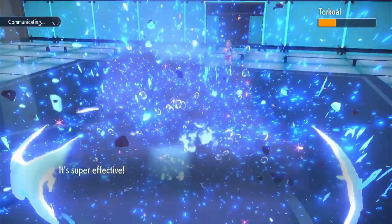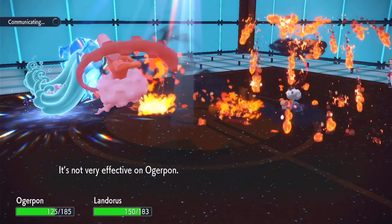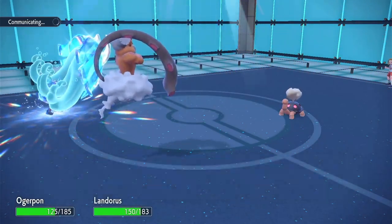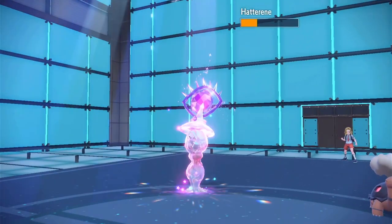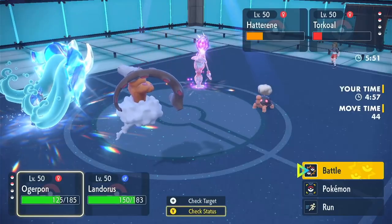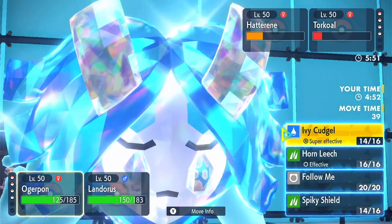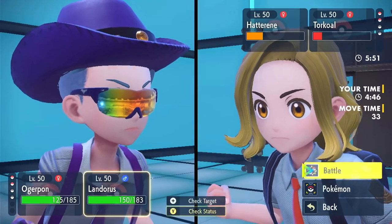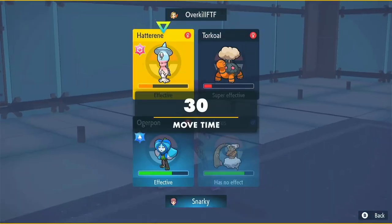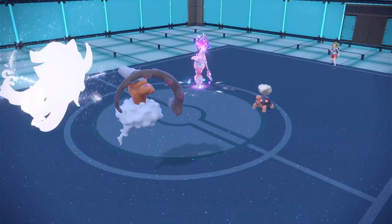Heat Wave would have been a better choice for them. So much damage — it was a crit! Finally got an Ivy Cudgel crit. This Eruption is going to do nothing — and whew, we've survived this Trick Room team. But they played very well. I think switching out the Hatterene was the mistake — I would have kept Hatterene in and used Expanding Force. They would have lost Hatterene likely, but they would have gotten so much more damage on me. Ivy Cudgel there, Earth Power there — and they cancelled the battle. Good game, though — it was a very, very stressful Trick Room team.